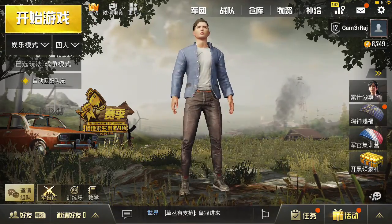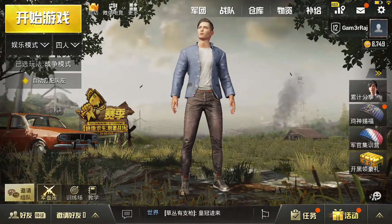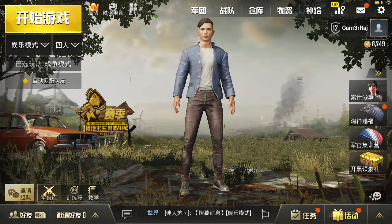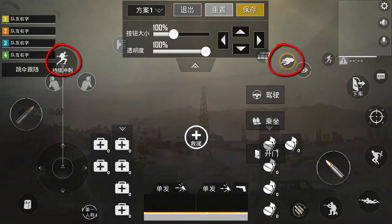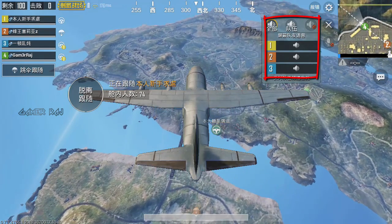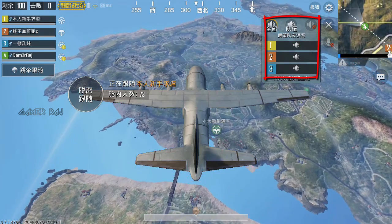While driving a vehicle, you will be prompted to use gas cans when it runs out of gas. The automatic sprint button and the loot button can be altered, and some of the custom buttons can now be made larger. Within the game, you can now separately silence individual players.